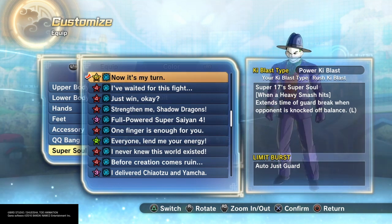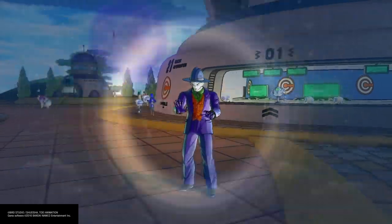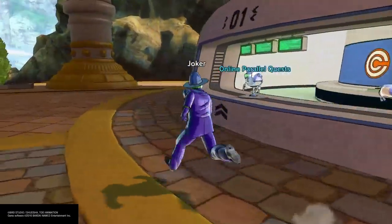The reason I'm bringing up this super soul is because people complain saying those combos won't work. But if you read the description: 'when a heavy smash hits, extend time guard breaks when opponent is knocked off balance.' Before you had to do a heavy smash to activate it, but after the DLC ultra instinct pack came out with that big update, they made it so you don't just activate it with a heavy smash anymore.